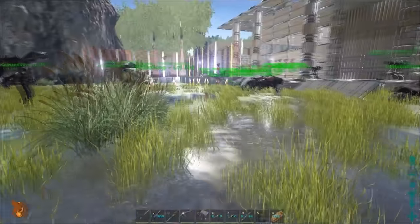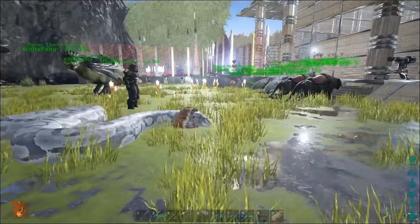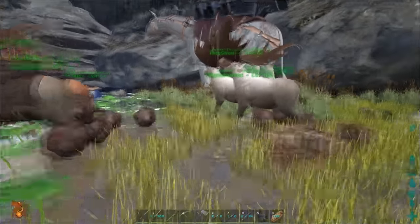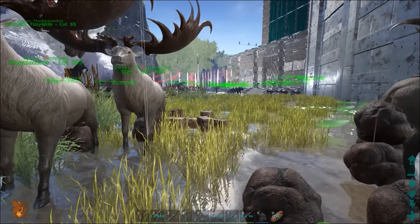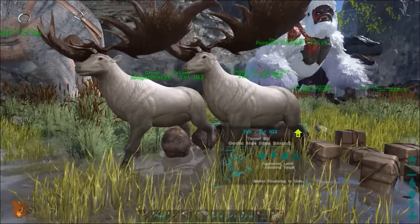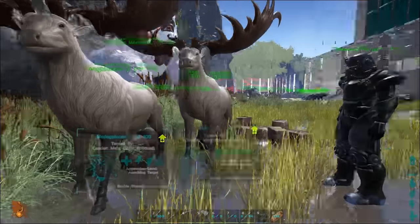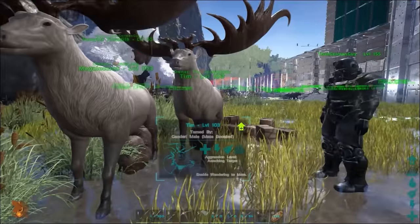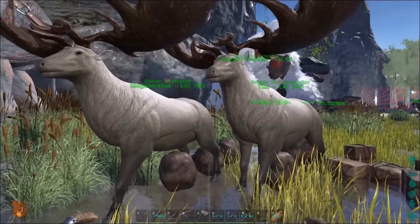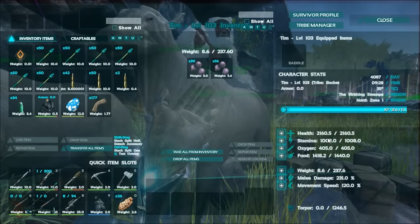There's also saber tooth armor and spino armor. Anyway, wolf armor was just added, so after the server updates there's going to be wolf armor too. If you watched our update video, we had twin megaloceruses. Unfortunately, the wolf glitched through the sand and fell through the world, and the saber ran away into the swamp and got murdered by titan boas.